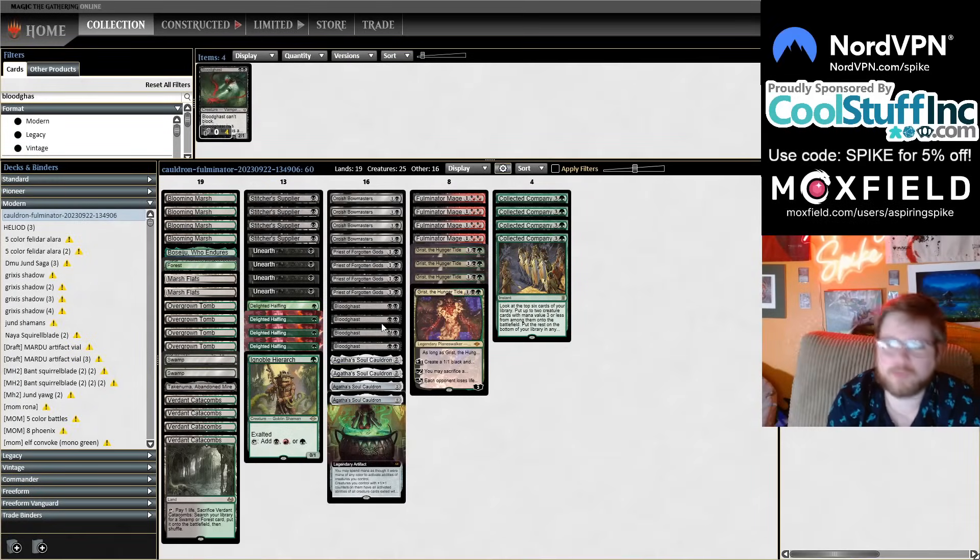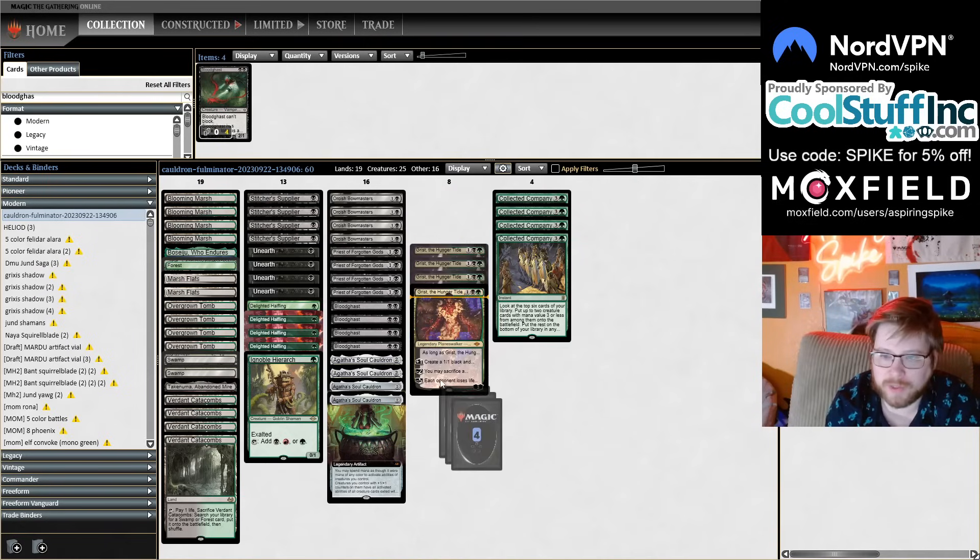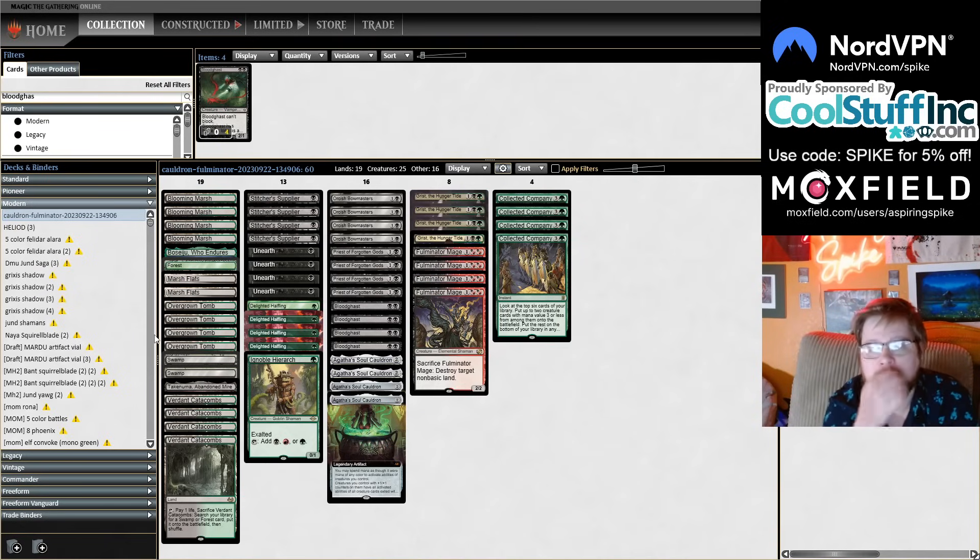We are combining Fulminator Mage with Agatha's Soul Cauldron, and this time we're really going in on it. The first time we played one Fulminator as a Fauna Shaman, playing more of the Asmo or Asgara shell. Playing both with and against my opponent's Fulminators yesterday while playing Scales — we stole a Fulminator with Cauldron, it was just so crazy. I really want to try being more in on the plan.